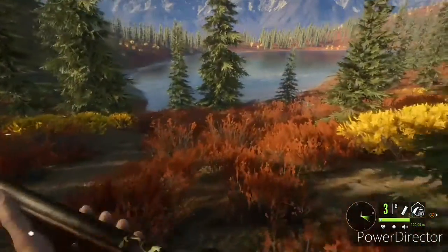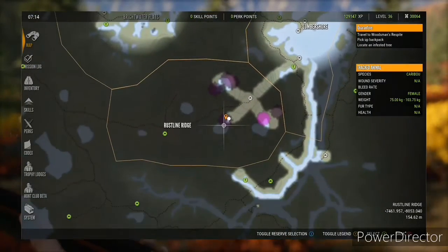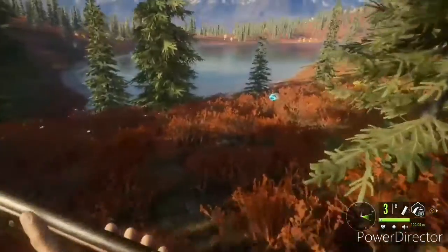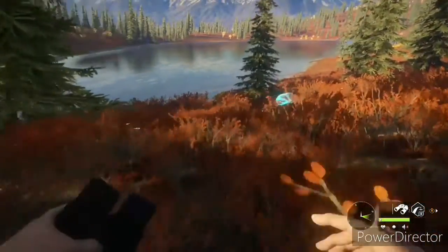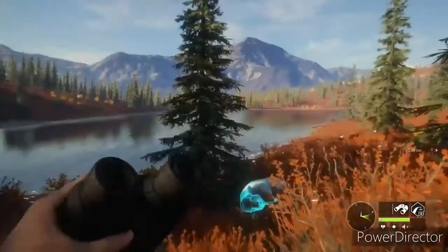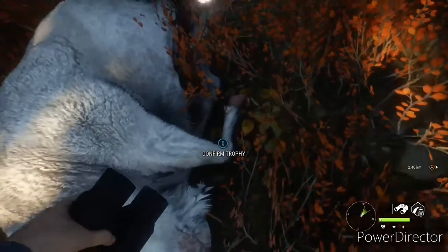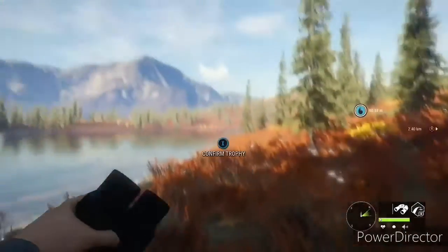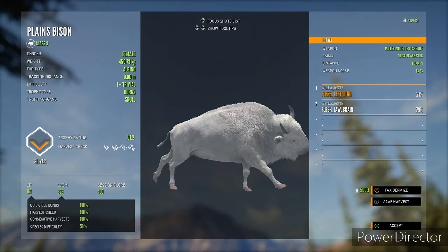On this map I've had an albino at this lake, albino at this lake, and albino at this lake in one hunt. I don't know why but I have insane luck on my Yukon map, and I normally don't hunt Yukon as much. She's confirmed albino because you can see the pink hooves — so that's a triple albino, and I got a brain shot on the second shot.